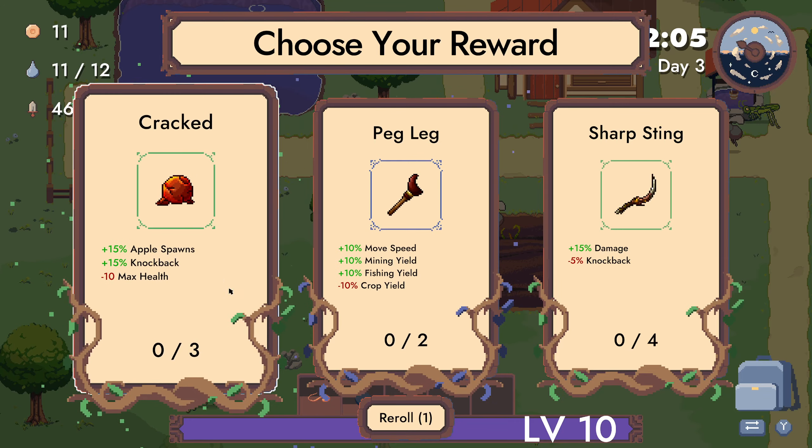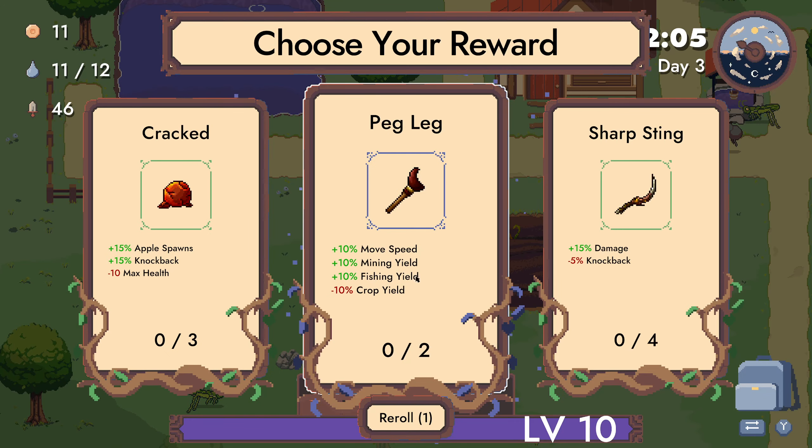Enemy spawn, apple spawn up, boom speed, mining speed, fishing speed, fishing yield. Drop you down.